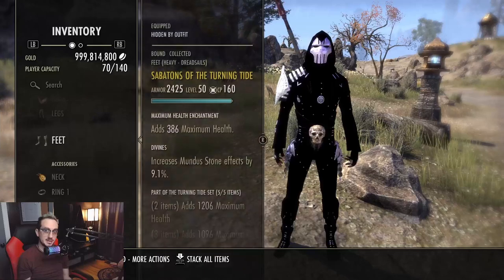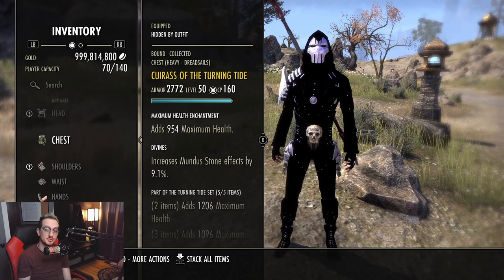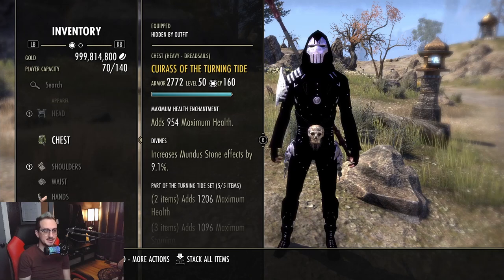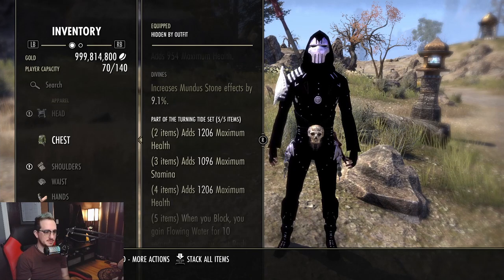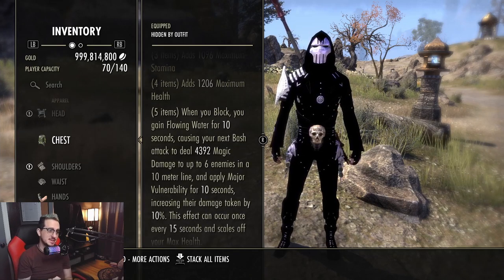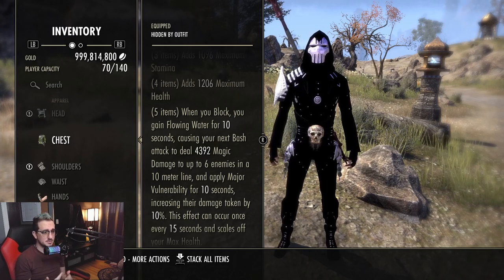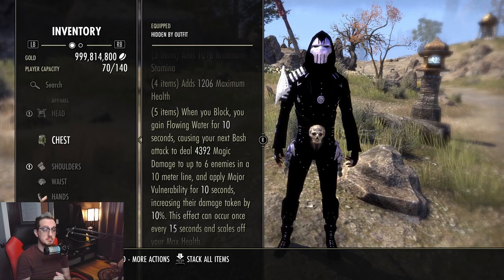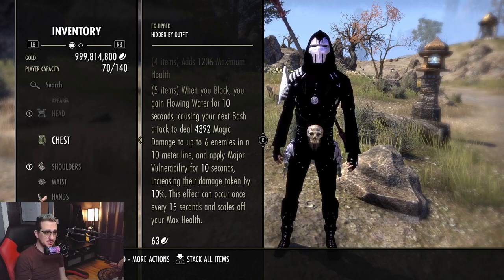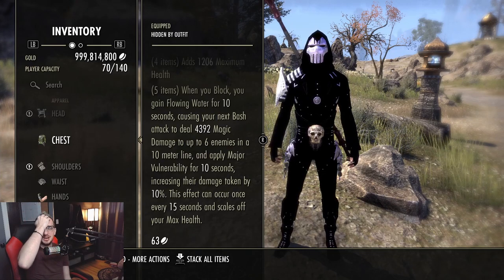If you are a bash crow enthusiast or a fan of bash builds, this is going to be the set for you — it's called Turning Tide, a heavy armor set. It gives you health, maximum stamina, and more health. The five-piece: when you block, you gain Flowing Water for 10 seconds, causing your next bash attack to deal a large amount of magic damage to up to six enemies in a 10-meter line and apply Major Vulnerability for 10 seconds — increasing damage taken by 10%. This effect can occur every 15 seconds and scales off maximum health.